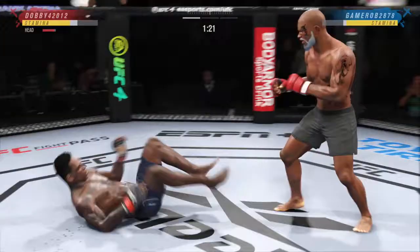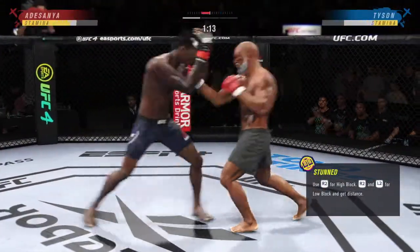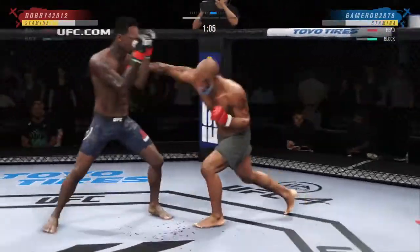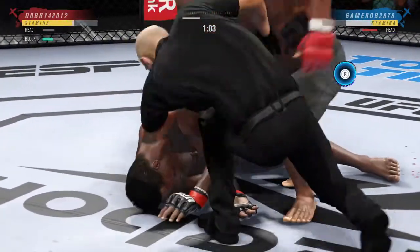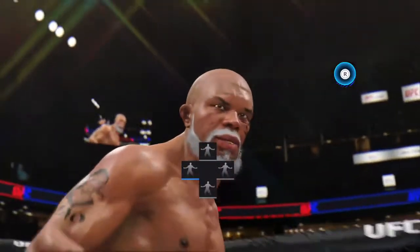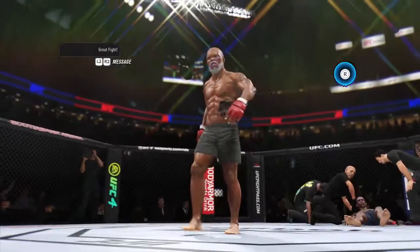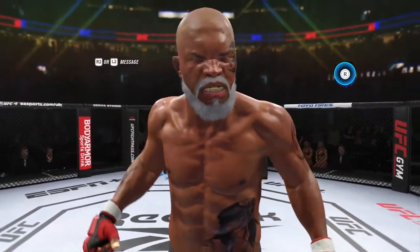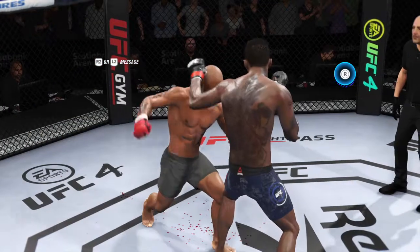There are few things more fun to watch in mixed martial arts than these types of transitions and scrambles on the ground. High-level grappling can really... big knee! He needs to start looking to finish now because he's got his opponent hurt very bad. Crazy accuracy and efficiency with these ground-and-pound strikes. The opponent has got to intelligently defend or the referee's going to stop it. You can see him gaining posture, and the intensity of his ground strikes is starting to elevate because he knows he can get the finish.